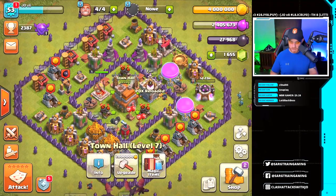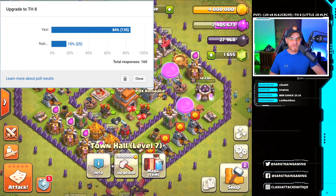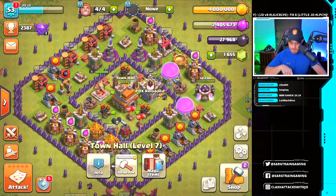All righty then. What are we gonna do today? Let's check the polls real quick. Poll open, 160 votes. Oh my goodness. 135 say yes to Town Hall 8. All righty then. Let's go.